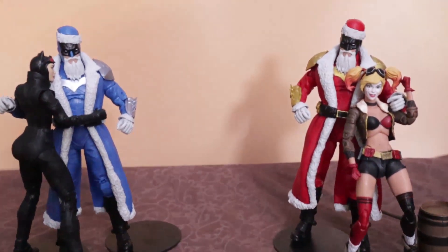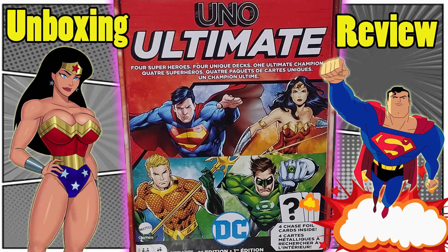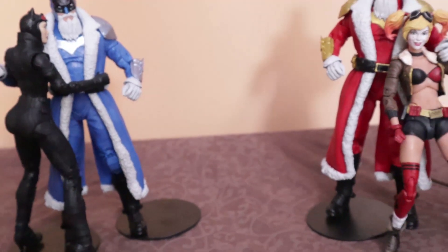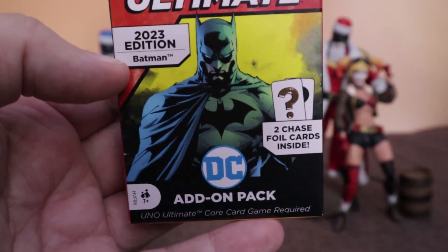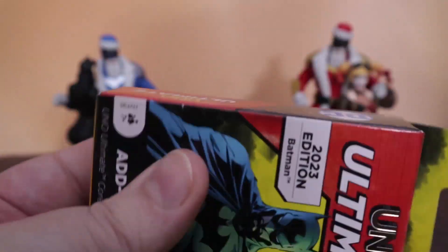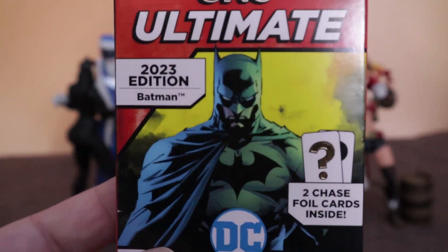Hello and welcome! Next up in the DC spirit, we have the UNO Ultimate DC expansion pack — none other than Bat Santa and Hanukkah Santa here, all excited to talk about the add-on pack: UNO Ultimate 2023 Edition, Batman, with a chase foil card inside. It goes with the core set. If you want to see how it is, go check out the review for the DC core set and the Marvel one too — links in the descriptions.